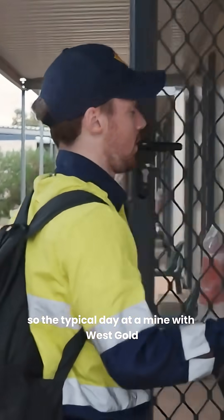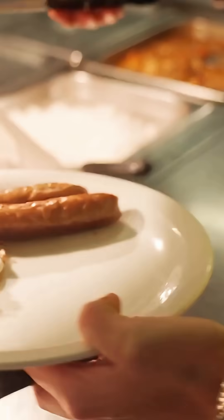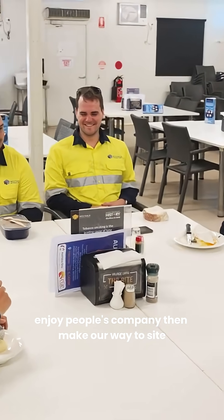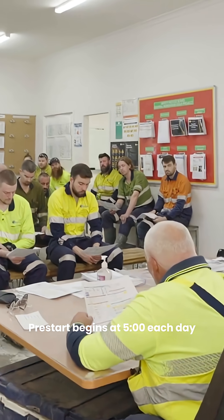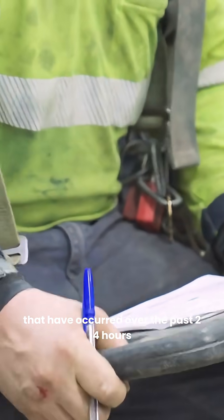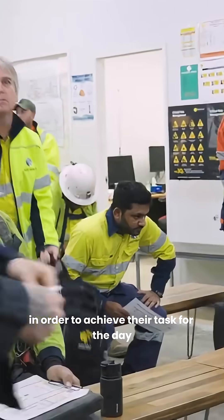A typical day at a mine with Westgold begins around four o'clock with breakfast, enjoying people's company, then making their way to site. Pre-start begins at five o'clock each day, where everybody receives their instructions and reports of any hazards that have occurred over the past 24 hours. From there, everybody heads out to work to achieve their tasks for the day.